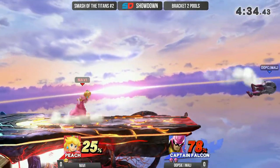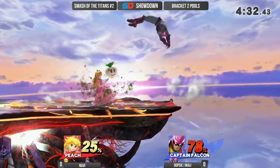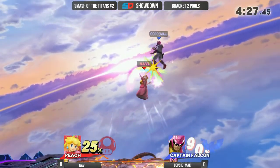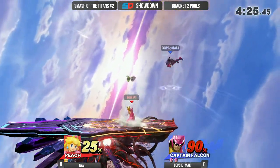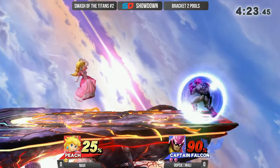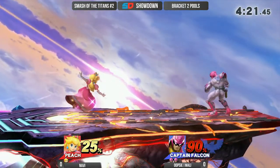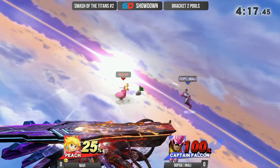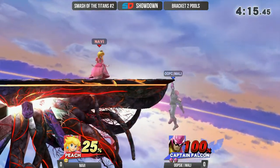Good back air right there. Navi is trying his best to keep this Falcon in the corner. If you limit the space that Falcon has to move, that is when you have an advantage against Captain Falcon — he can't really do too much. You can react with shield very quickly. The only thing he could be looking for when you're close up is that his dash grab is still very strong.